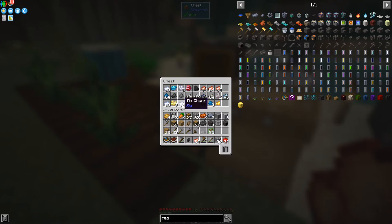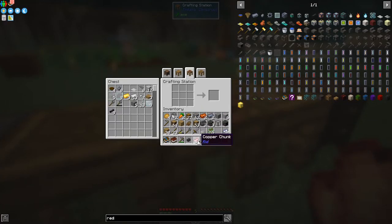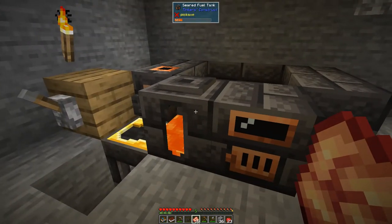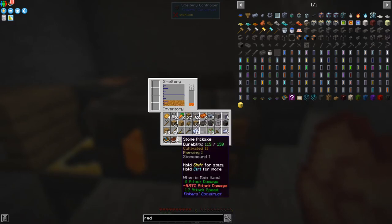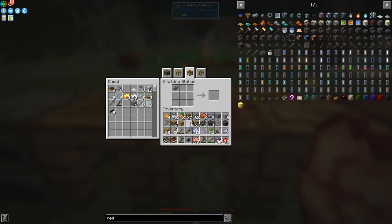We've got 50 tin chunks and we can make bronze in the smeltery. Bronze is a good material for almost everything. It's a three to one recipe. We put the copper and tin into the smeltery like this — we need to turn it off so it has a chance to form the alloy. Three tin chunks plus three copper chunks will make eight ingots of bronze. Bronze has a very high mining level — it's equivalent to diamond, so you can mine obsidian with it.